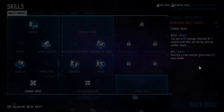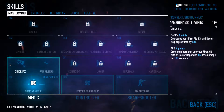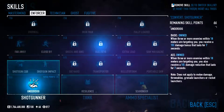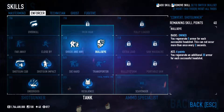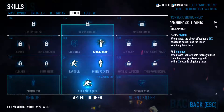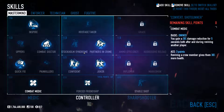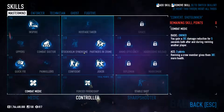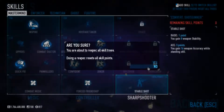The system I go by is having different packages — the inspire package, the convert package, shotgun package, basic tank package. I have all these different packages, and then you can just try to fit as many packages as you can into a build, and hopefully it's good. So I'm going to go over the different packages I would use.